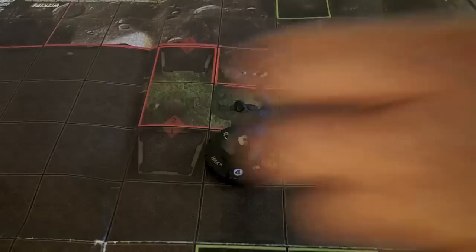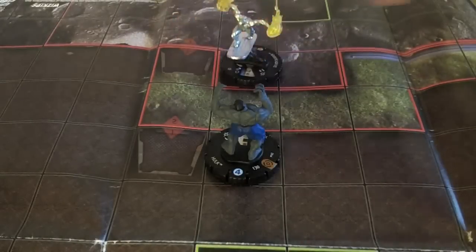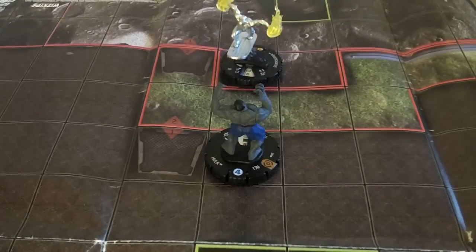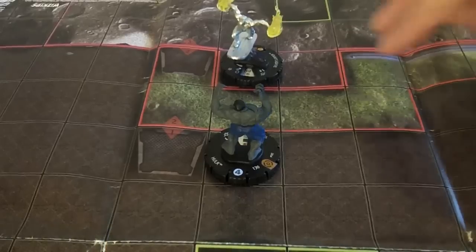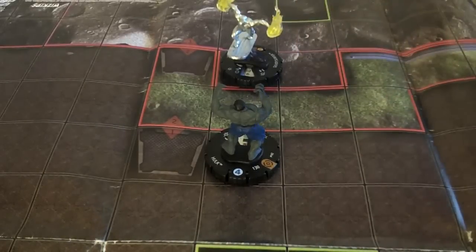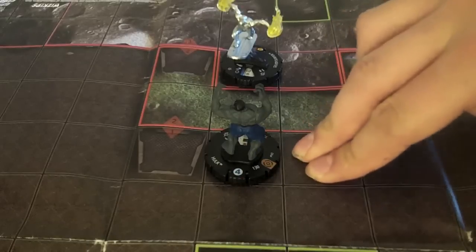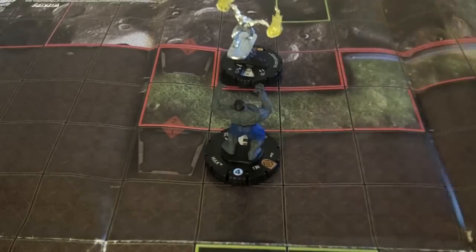So if Hulk's down here on the bottom elevation, Silver Surfer can be stood on the second elevation here and neither of them can see each other. Because although Silver Surfer's on the edge, when you're on the edge you can only see the elevation directly below you — you can't see all the way down to the bottom elevation. So that's going to block anyone from making any attacks there.